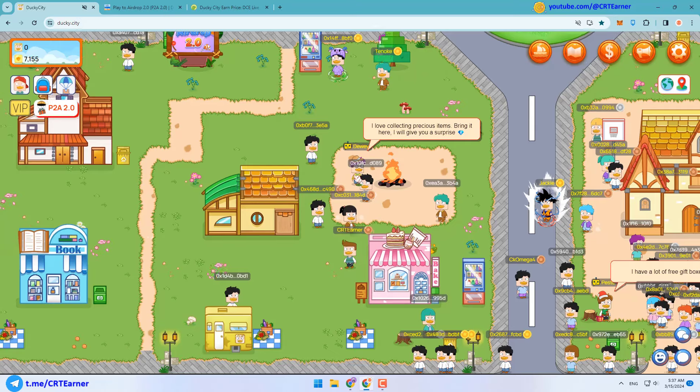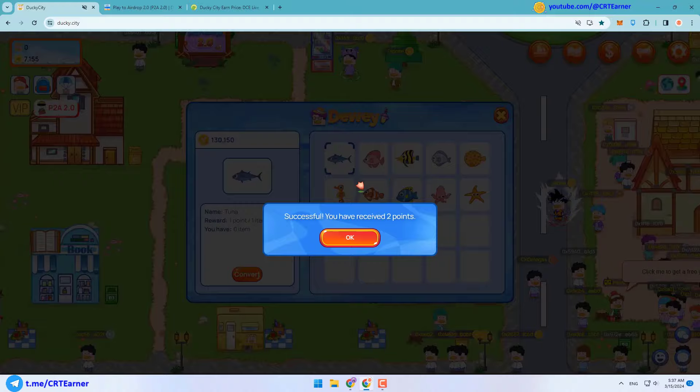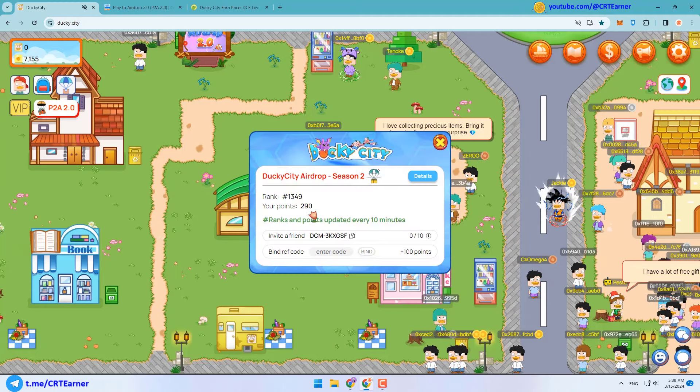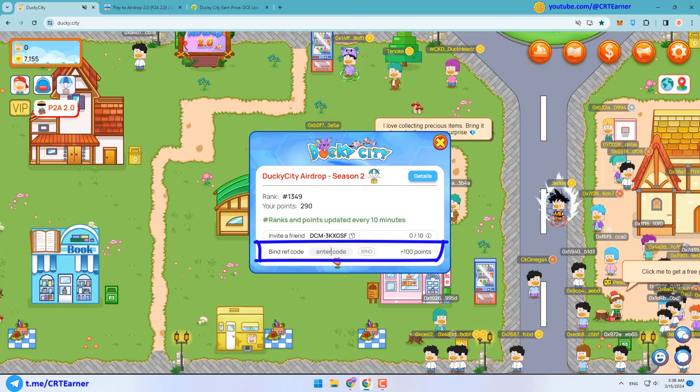You can find Divi at the top left of Pesto. You can click on him and sell your fish. You can see your points by clicking on the P2A button — as you can see I've earned 290 points so far. Ranks and points are updated every 10 minutes. One more important tip: players can refer up to 10 friends, and by referring each friend you will receive 100 points.